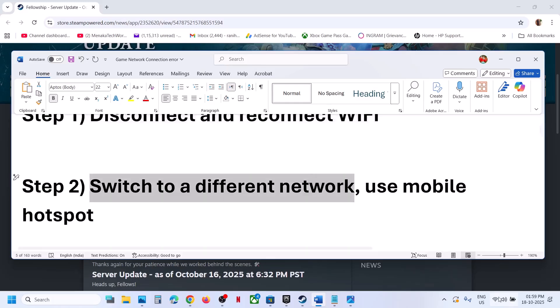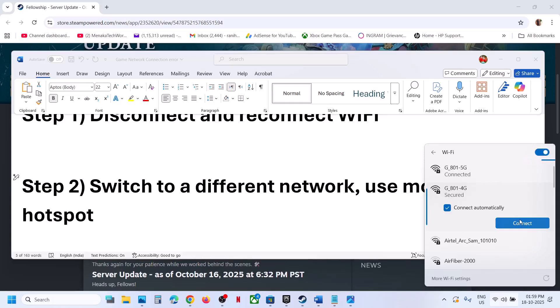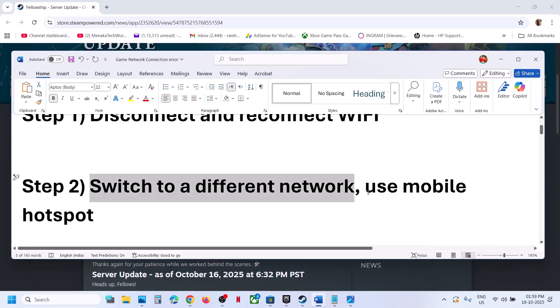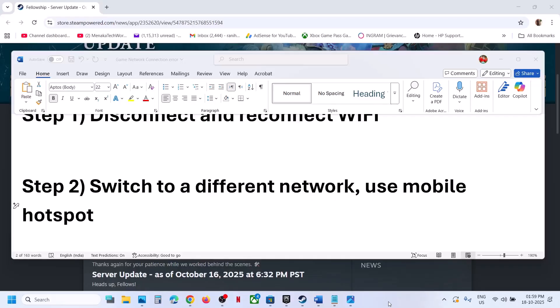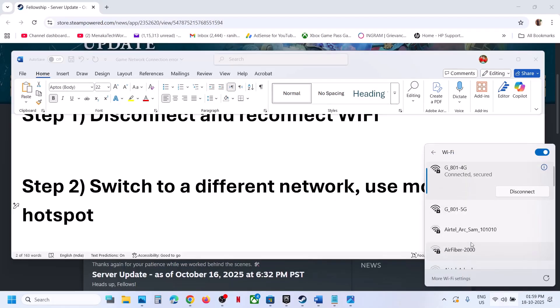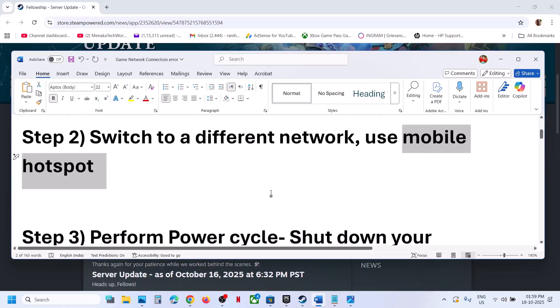If that does not work, the next step is to switch to a different network. If you have another network available, switch to it and check. You can even use your phone hotspot — turn on data on the phone, turn on personal hotspot, search for your phone network, connect to it, and then check.